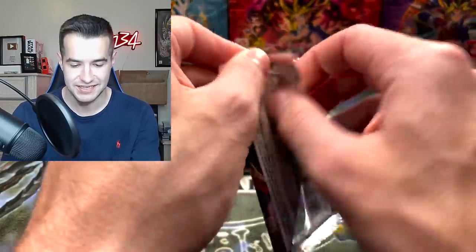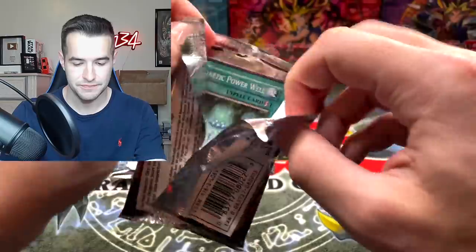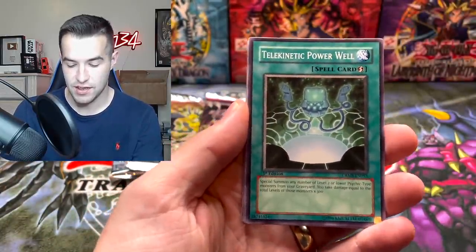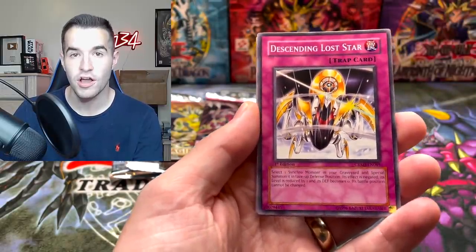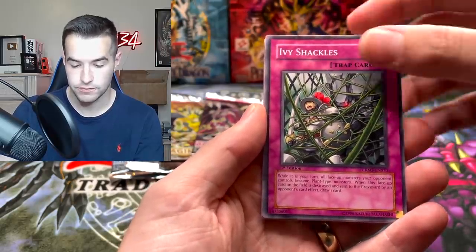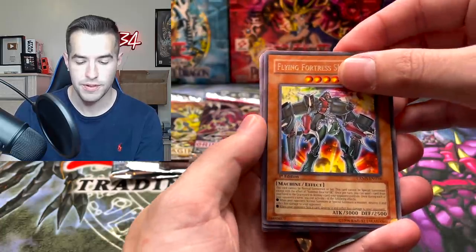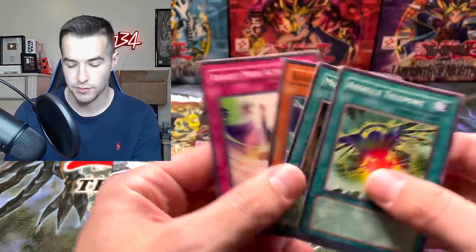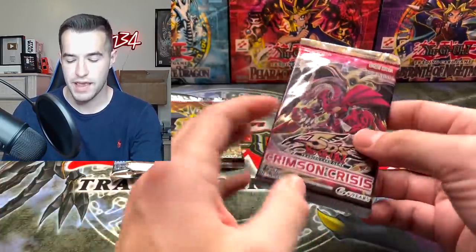We have the Crimson Crisis — let's see what we can pull. 2009. We've got Telekinetic Power Well, Descending Lost Star, Soul Mercenary, Ivy Shackles, and a Flying Fortress Skyfire. The foil might be after that or not — we got the Borer. Okay, slow start, on to the next pack.